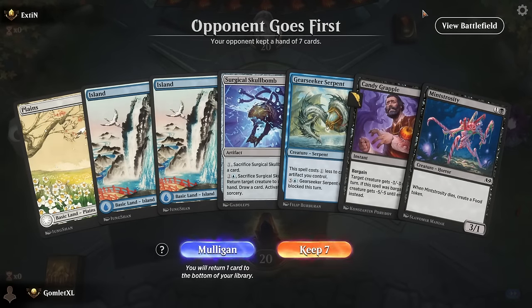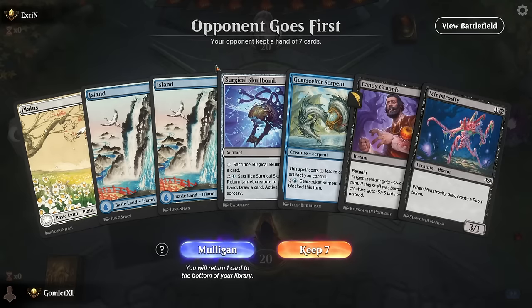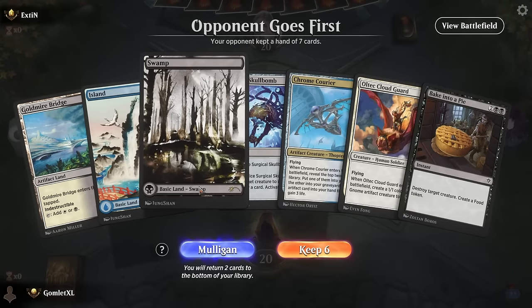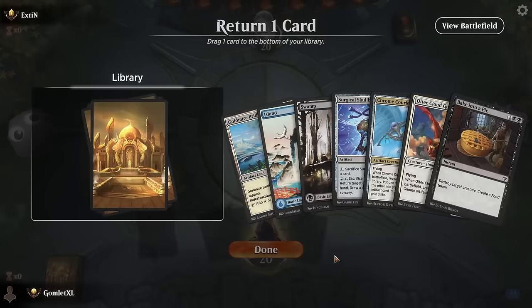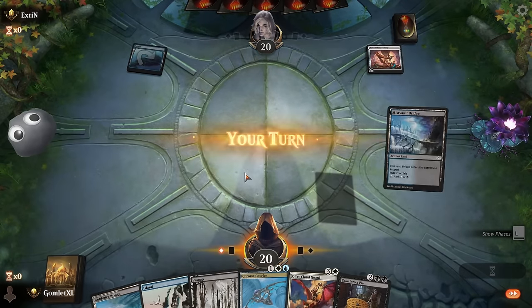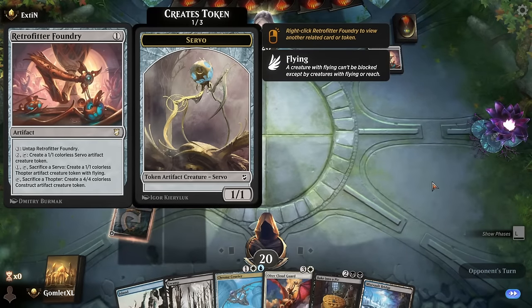Here we are for game 1. Without a black source, we kind of have to mulligan — Gear Seeker is super late game with only one artifact in hand. If we don't hit the black source, we're really dead in the water. On the new hand, we've got a source of each color and the double black for Bake Into a Pie, perfect mana for Chrome Courier. We'll keep and ditch the Skull Bomb — tap land turn 1, Courier on turn 3. There's a Retrofitter Foundry from our opponent — we might just get bombed out quick.